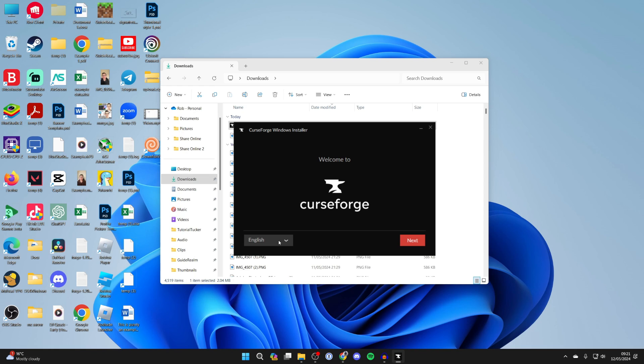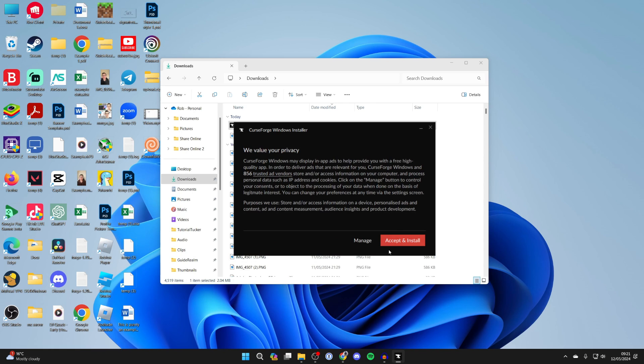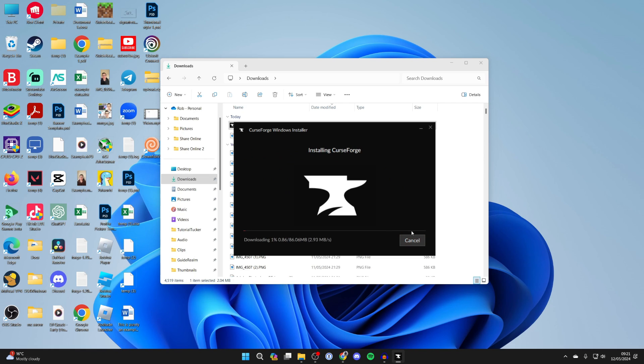On the left you can choose the language, then click Next on the right. You can then choose the installation folder, accept the terms of use and privacy policy, and confirm you're at least 18 years old. Then press Next and accept to proceed.